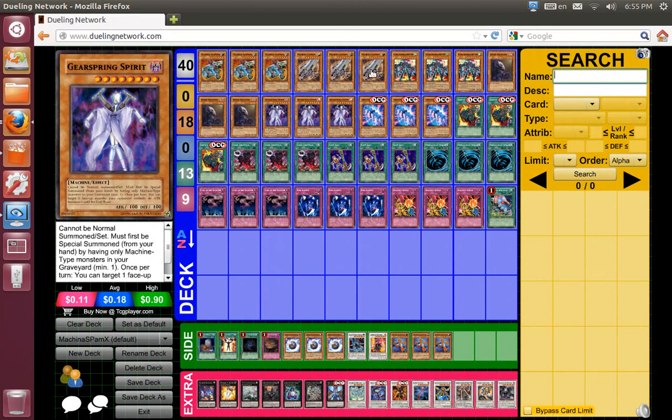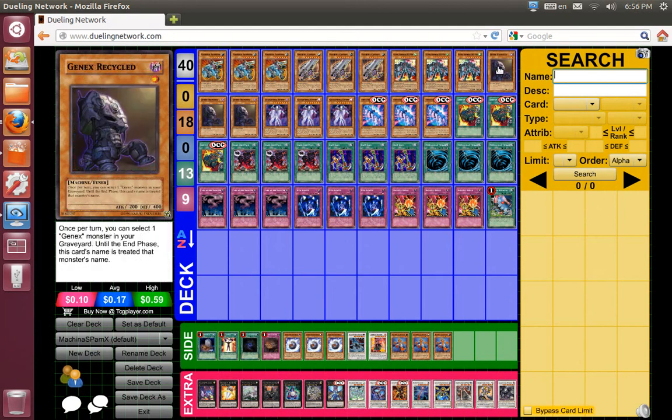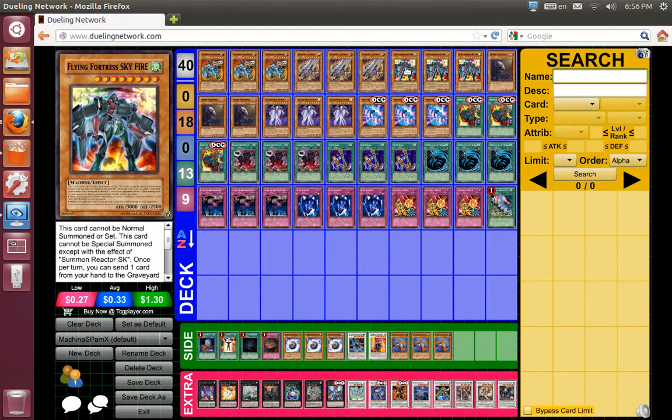Go into some rank 8s. Flying Fortress Skyfire — he's an 8 star, so I can tribute him for Machina Fortress, special summon a Machina Fortress, use Machina Fortress to recycle, synchro into Dark Flavtop, and then use Dark Flavtop to bring Skyfire back. I can go into rank 8, or I can just use Skyfire and Dark Flavtop together.